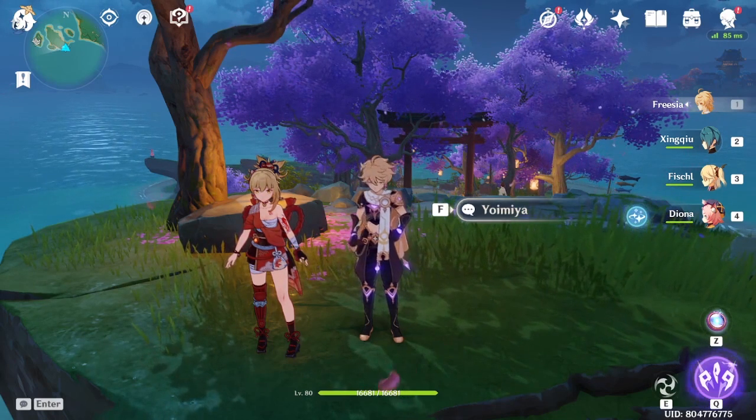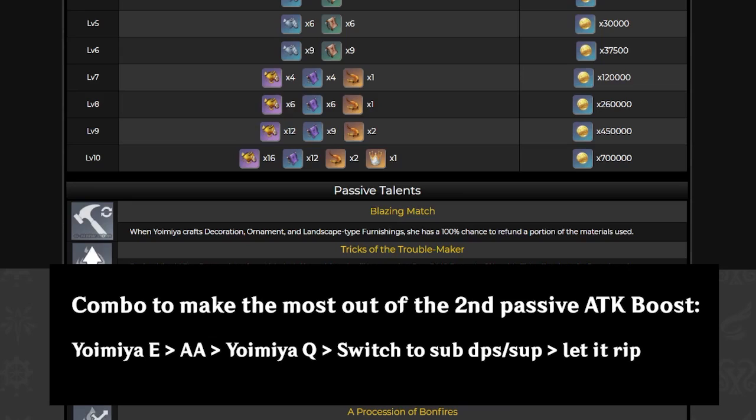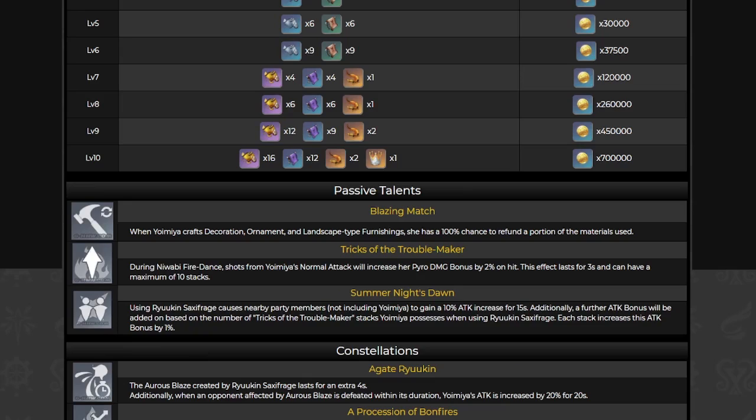After her burst, pop down Fischl's E, switch back to Yoimiya, use her E, then just go ham. It's a lot better than I was expecting. My earlier rotations weren't optimal — I was using Q before E. You should use E first, auto attack, then Q, let your supports do the damage, then get some DPS in.